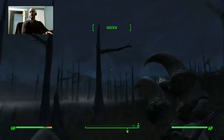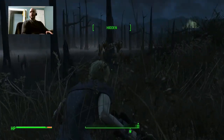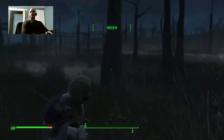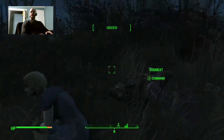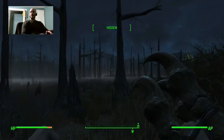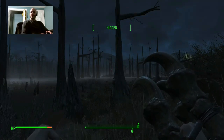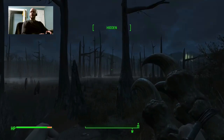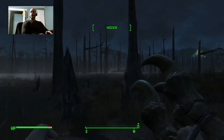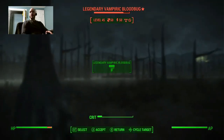You can see this Deathclaw hand here. You'll also notice that I am wearing a dress, and there's no armor or anything on that dress — it's just a regular dress, gives me a little bit of charisma. That's my attempt to make things a little bit more challenging. I'm playing on survival difficulty right now, so this is as hard as it can get on the Xbox without any mods. I've taken off all my armor and things and all the little bits that give me bonus strength or bonus melee damage, and I'm going to punch this legendary vampiric blood bug apart.